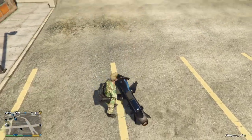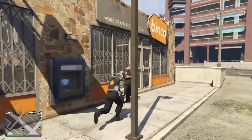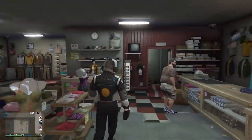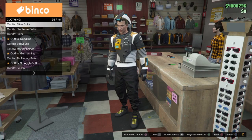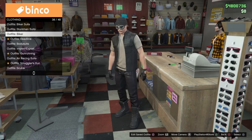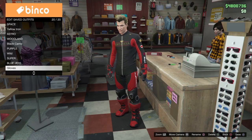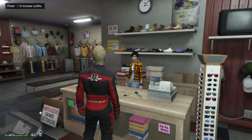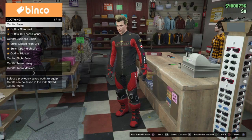First things first, you're gonna have to bring an outfit online from Save Wizard. Once we've loaded online, just make our way to the clothing store. We're gonna need to select a biker suit, or you can use the racing jerseys — whichever — but you're gonna want to save this in slot 20, so make sure that's saved in slot 20.